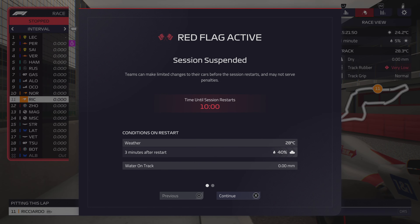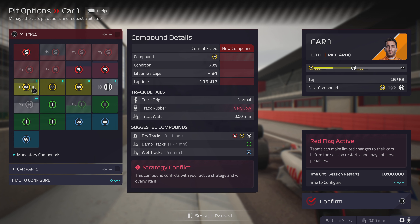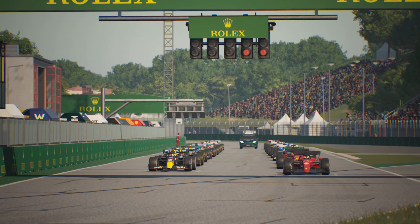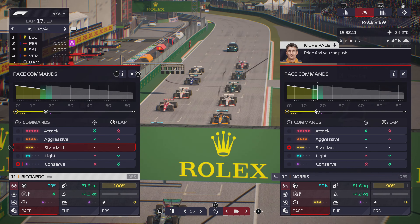Red flag! Our first red flag in F1 Manager. 10 minutes to continue. We're in P10 and P11 with a free choice of tires. Rather than going back to mediums, we decide to restart on fresh hards — so we could potentially come back to softs at the very end. We get our fresh hards on, lights out, and we go — standard mode then overtake, overtake on the restart.